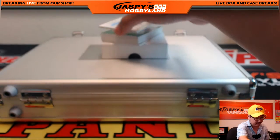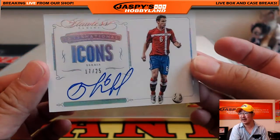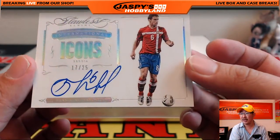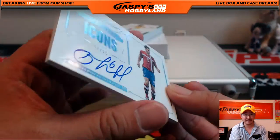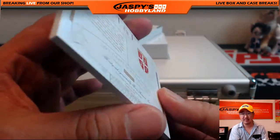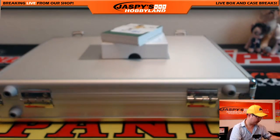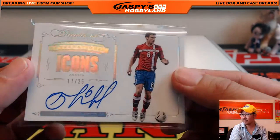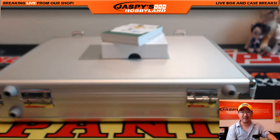We've got an Icons autograph — Branislav Ivanovic, the Chelsea defender, 17 out of 25. Watch some of his free kicks outside the box — pretty incredible. Nice one for Serbia, going out to Christopher Whiteman.